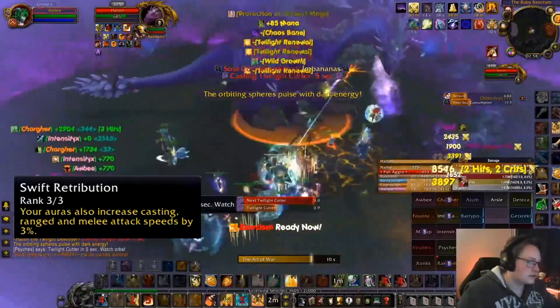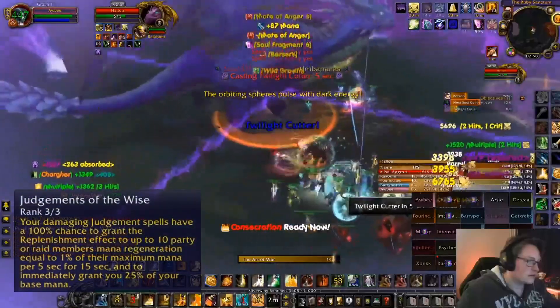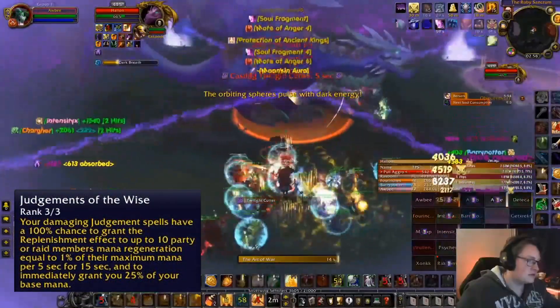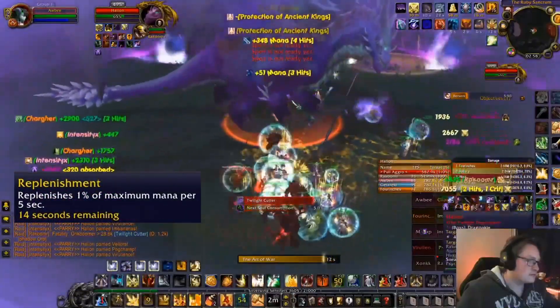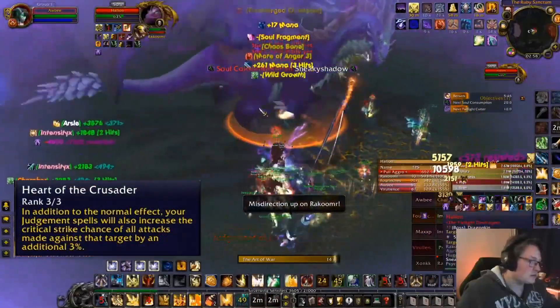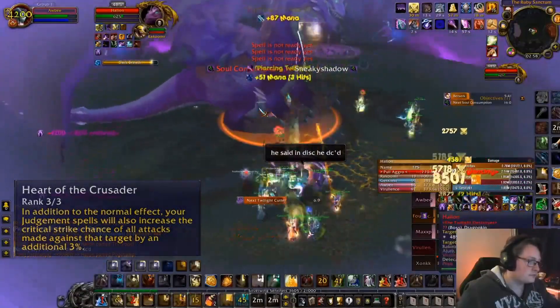We have Swift Retribution, which grants the entire raid 3% haste. There is also Judgment of the Wise — this will grant ourselves 25% of our base mana whenever we hit a Judgment. Additionally, it will give up to 10 raid members 3% mana over 15 seconds as replenishment. Heart of the Crusader will add 3% additional crit chance on our Judgment target.